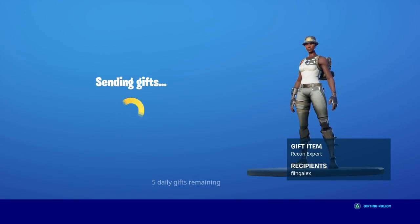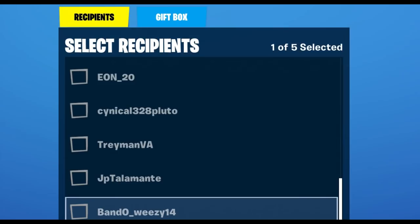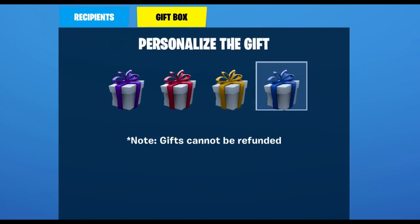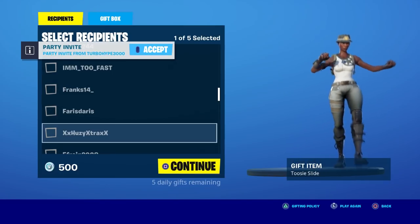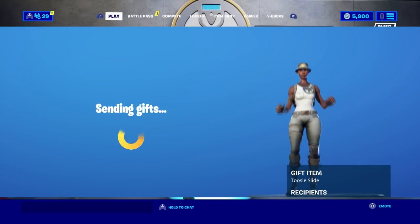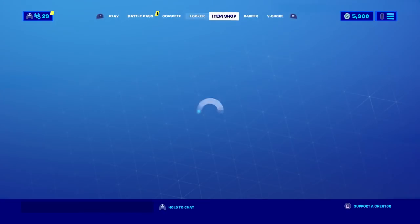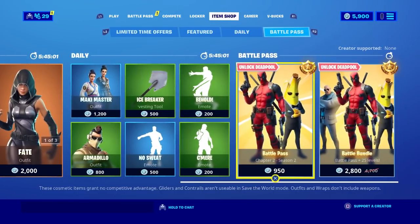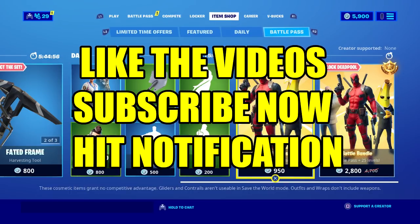I'm gonna be giving out the Recon Expert. If you don't want the Recon Expert, I'll give out the Ninja too, and also the Dancing Emote. If you want anything in the item shop, I'm gonna be giving that out too, or if you want the Battle Pass, I will be hooking you up with that as well. Make sure you like the video, are a subscriber, and share the video.